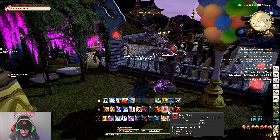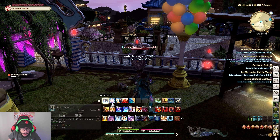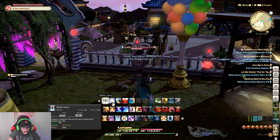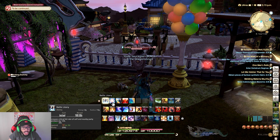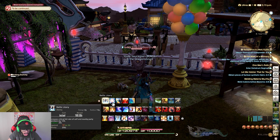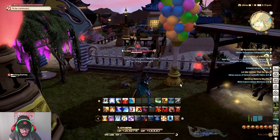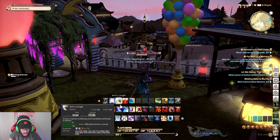The last buff I want to talk about is Battle Litany. People sleep on Battle Litany — it is actually really, really useful. It increases critical hit rate for yourself and all nearby party members by 10%. That is actually crazy. Classes that do high crit rates like Monk and Ninja will benefit extremely from this ability, and it lasts for 20 seconds, so you can do a lot of damage in that window.